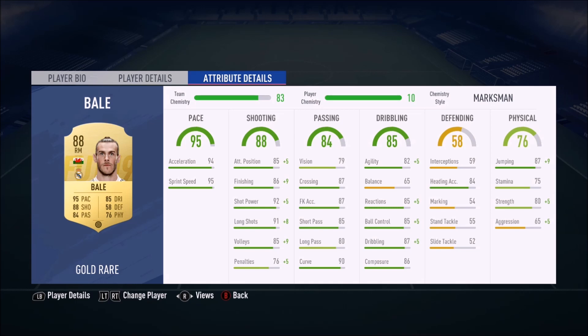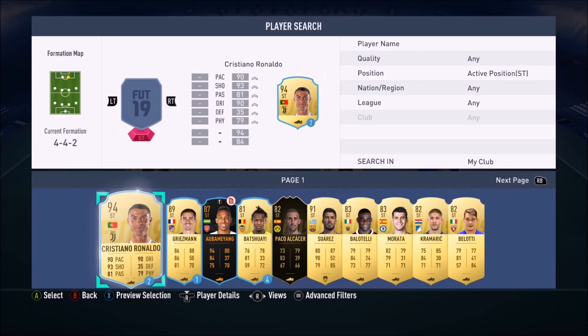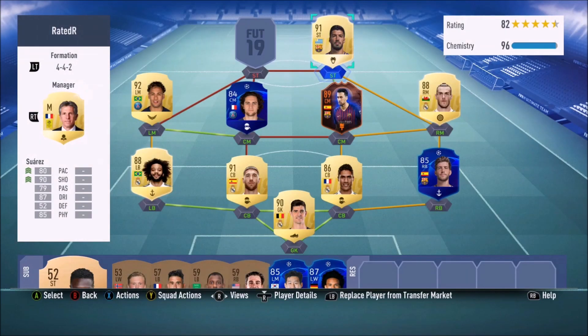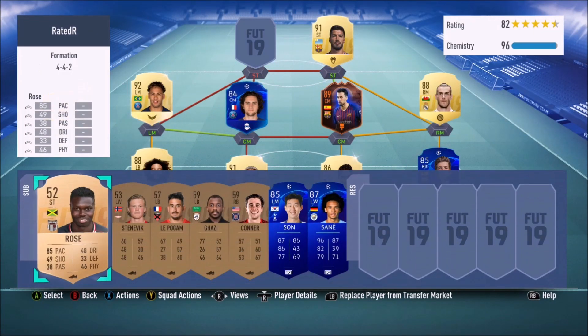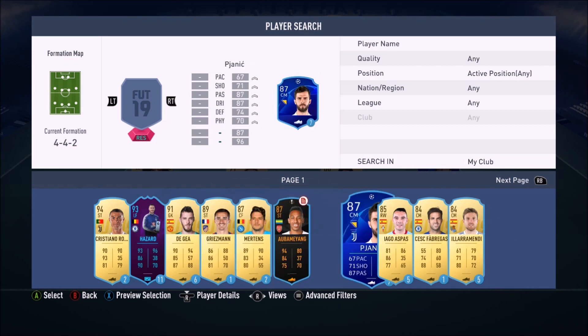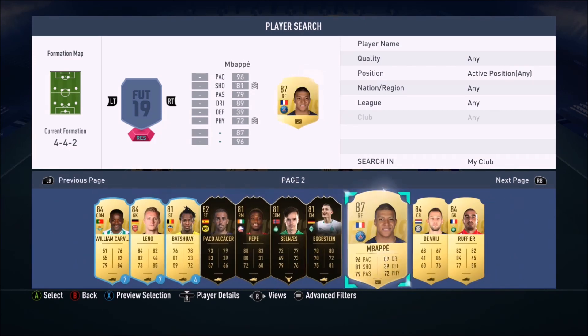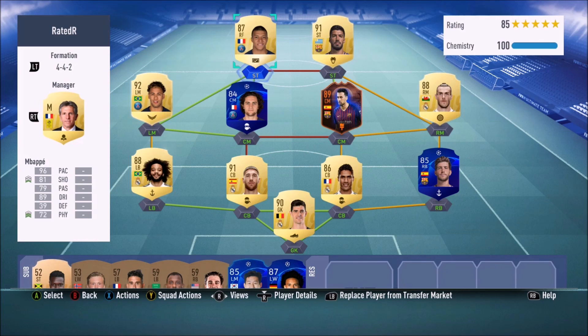At right mid, the one and only Gareth Bale — absolute beast in this game. He's worth so much more than the 375,000 coins paid for him. Up front I've got Luis Suarez, one of the best strikers hands down. He hasn't got the most pace but his finesse shots are out of this world and he's a massive aerial threat. My left striker is actually a right forward — Kylian Mbappe. So this is my team: Mbappe, Suarez, Bale, Busquets, Rabiot.